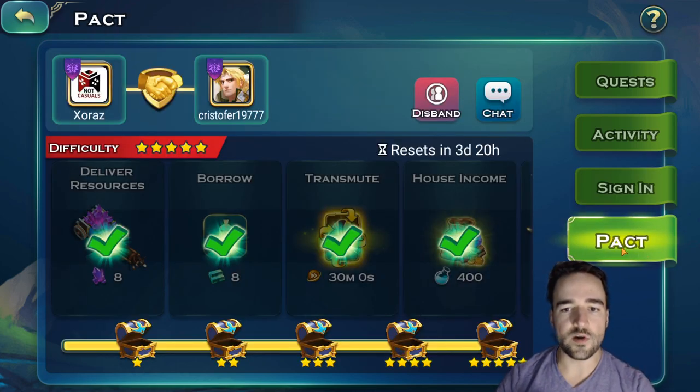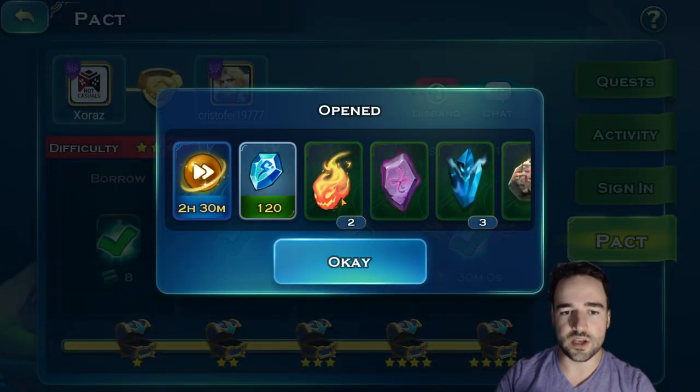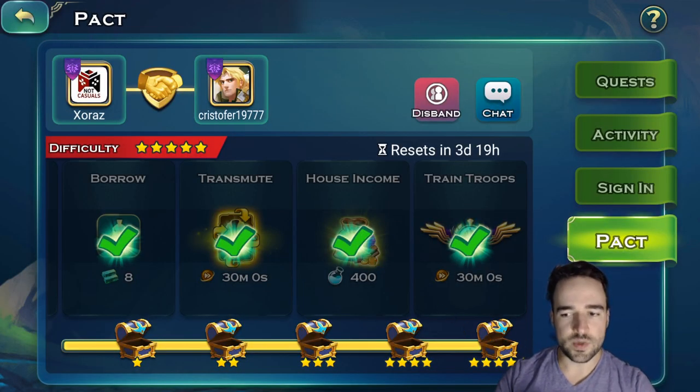The Pact is a weekly series of quests with five different levels that get harder and harder. It's just playing the game — borrowing stuff, delivering resources, transmuting equipment, house income, training troops. You and one other player on your server get matched together; try to get active friends because it helps you do it faster. You basically just do quests every day and help each other out. Make sure this is done because the rewards are a lot of speed-ups — the value is crazy. You do not want to go one week without having done this.